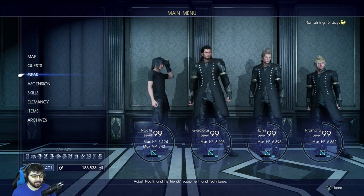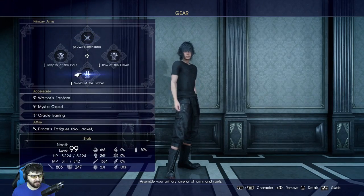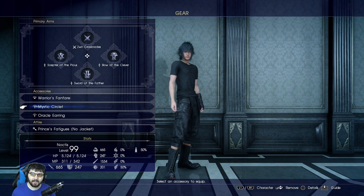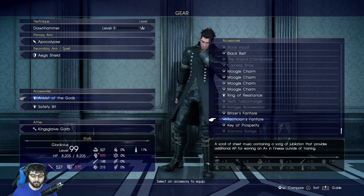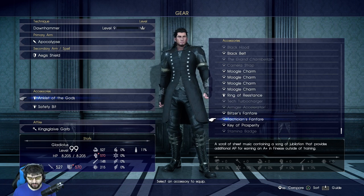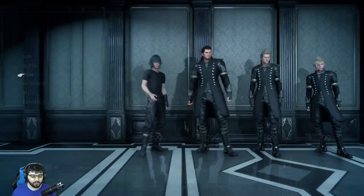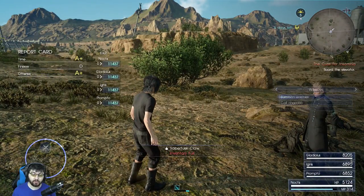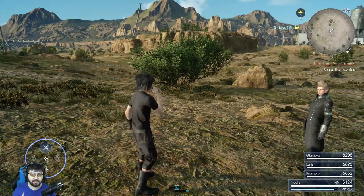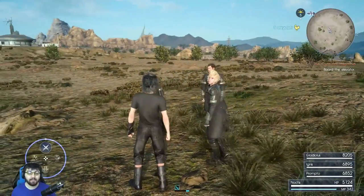Next we're going to be moving into the items that come exclusively for Season Pass holders — this is in the Holiday Pack Plus. These items are a lot like some of the items we just got, but there are also some crazy good ones that we can equip to party members. Let's start with the ones that can be equipped to party members: you have the Blitzer's Fanfare and the Tactician's Fanfare. Blitzer's Fanfare gives you two AP every time you get an A-plus in time outside of training. You saw that I got one AP from just using the Warrior's Fanfare — now you'll see what I get from using both the Warrior and the Blitzer's Fanfare.